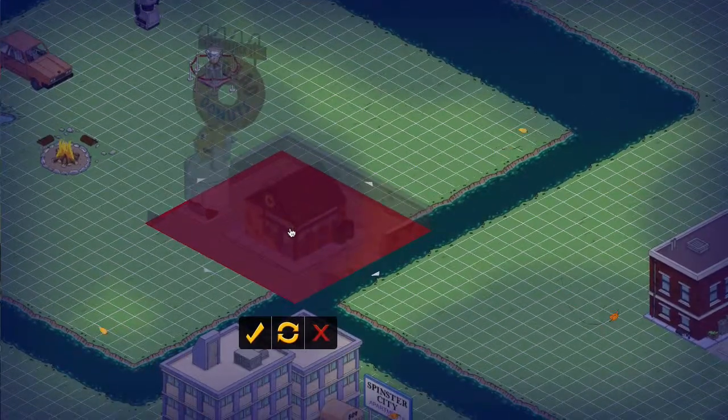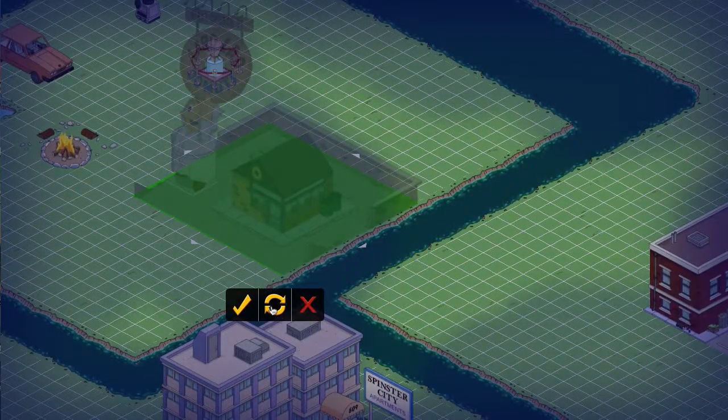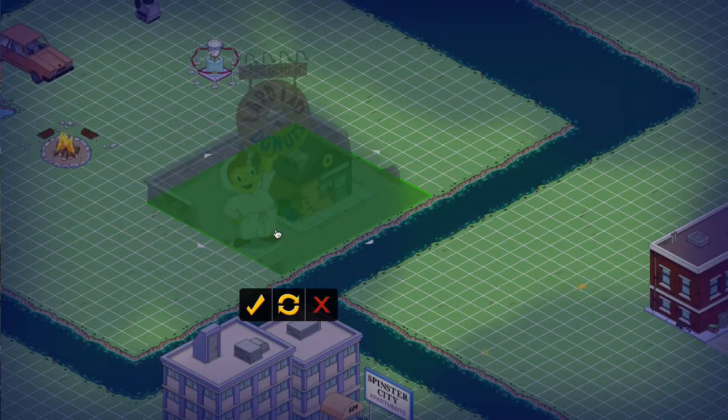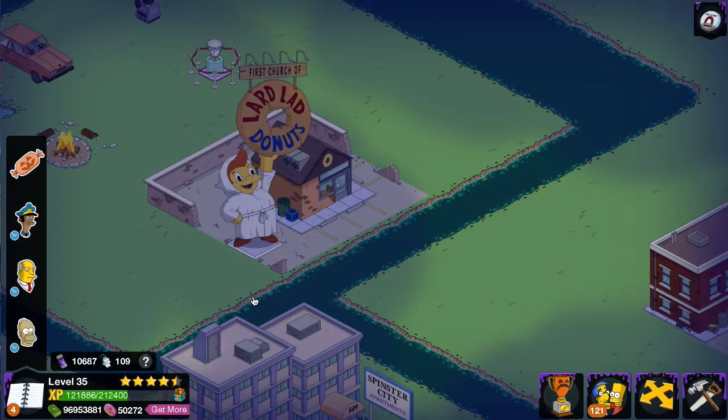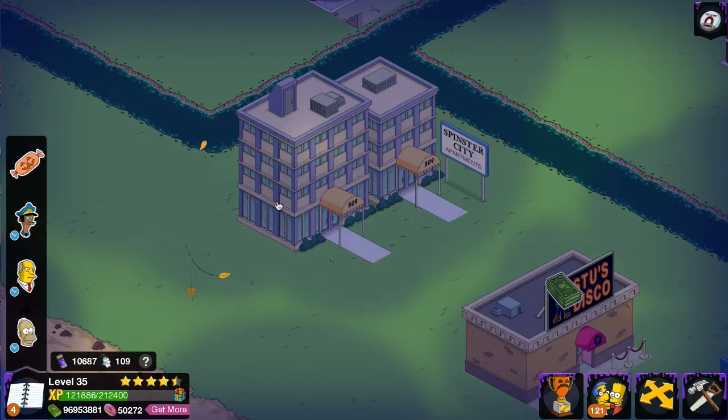Whatever, let me just put this right here. Let me turn it that way. Okay, here we go. There it is, and it's here. So, the First Church of Lardlat — I'm pretty sure Homer has a quest for it. Let's look for Homer, then.